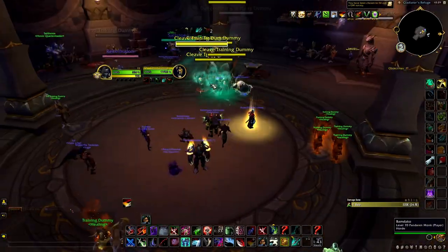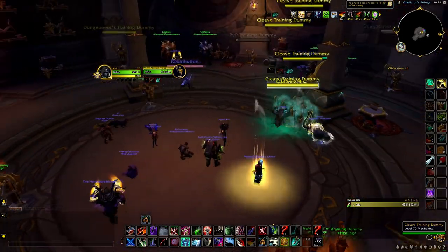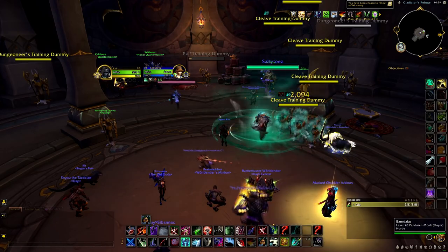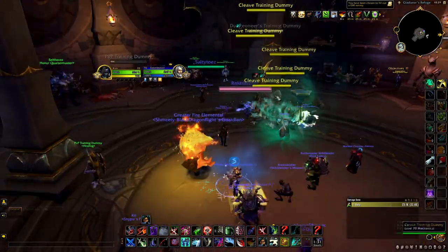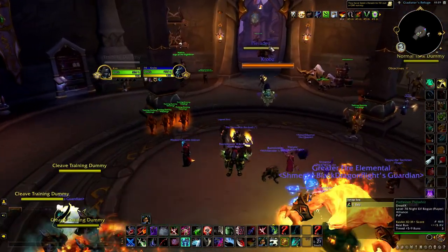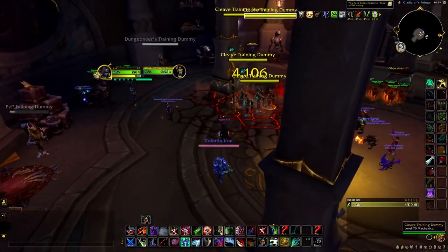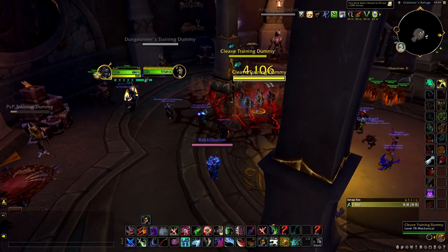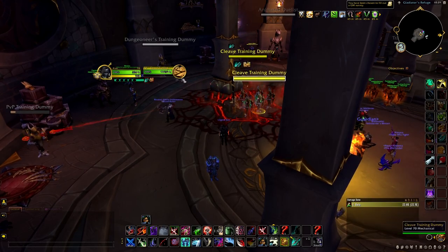Get your bleeds off, make sure you're double bleeding — you want a full Rupture and a full Garrote. Don't focus the secondary target too much. Obviously get your bleeds up, get your Bone Spikes up, but do not sit there focusing the off-target more than the main target. If the secondary target gets low you can swap and try to kill them, but if they get topped off, instantly swap back to the main target. Make sure you have bleeds on the off-target and the main target.